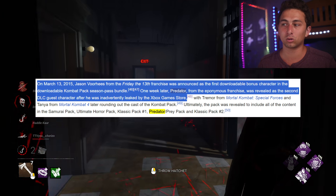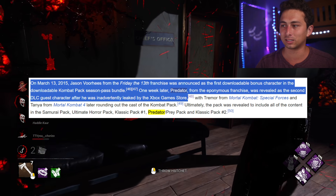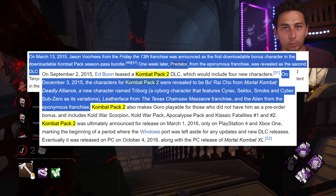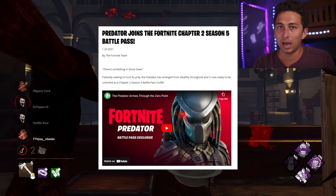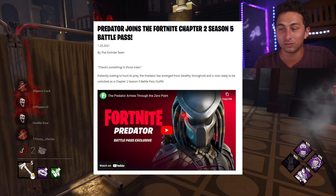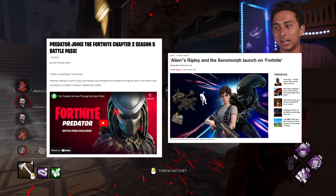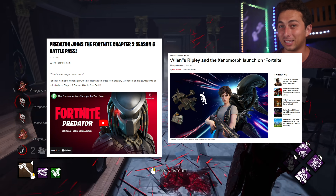On March 13, 2015, Mortal Kombat 10 released a combat pack, and one week after, Predator was revealed as the second DLC guest character. Later that year, Alien arrived on December 3, 2015 in Mortal Kombat. And the same thing happened with Fortnite — January 20, 2021, Predator joined Fortnite in the Chapter 2 Season 5 Battle Pass, and then one month later, Ripley, Xenomorph, and Jonesy joined Fortnite on February 26, 2021. It seems like Predator has to be the frontrunner, especially based on 20th Century's history of licensing both parties back to back in games.